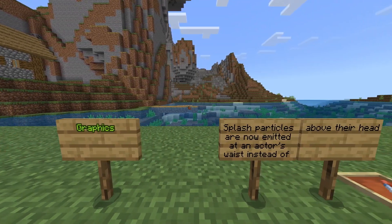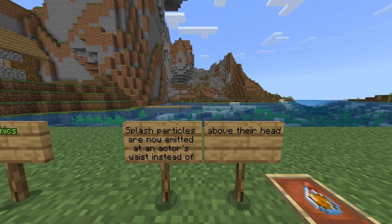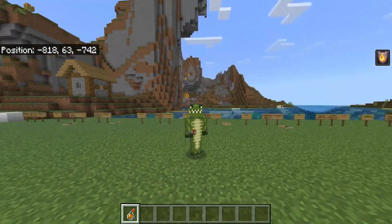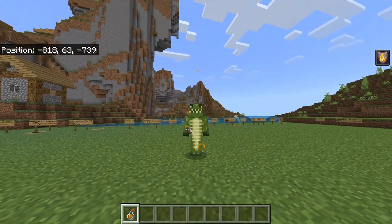Graphics changes: splash particles are now emitted at the actor's waist instead of above their head. I've always wondered about this. So whenever you throw this and activate it, you'll see the particles now appear from the lower half rather than straight from the player's head.